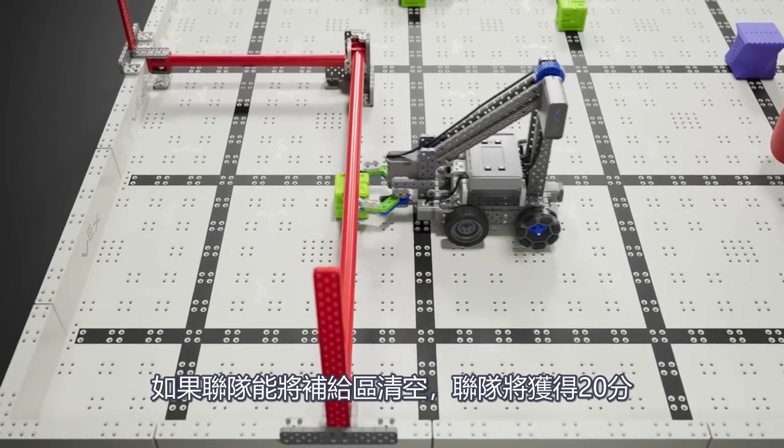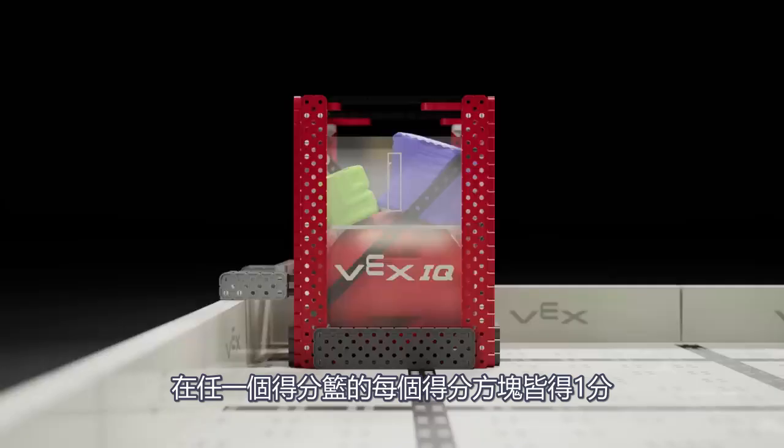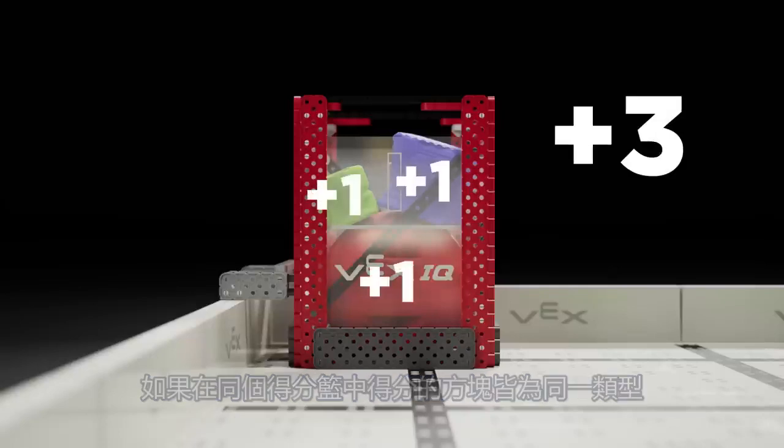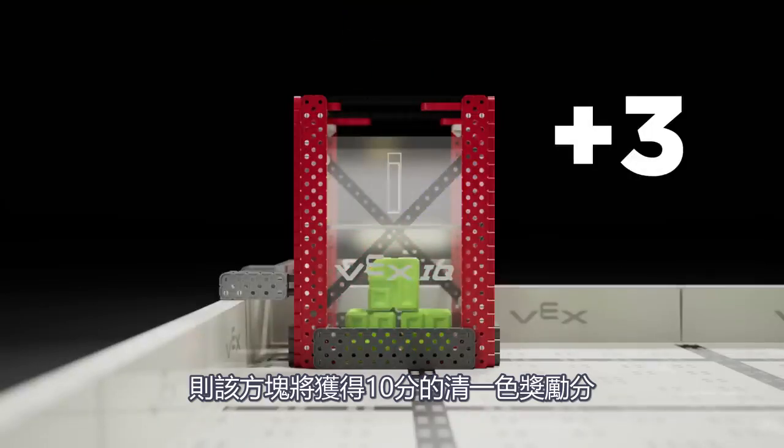If an alliance is able to empty the supply zone, they will receive 20 points. Each block scored in any goal is worth one point. If all blocks scored in a single goal are the same type, that goal earns a uniform bonus of 10 points.